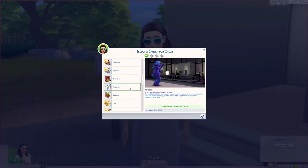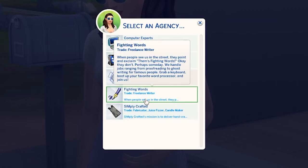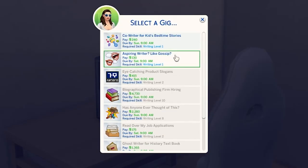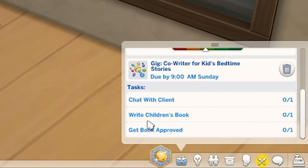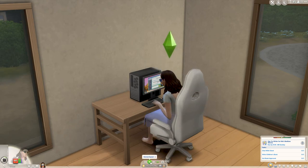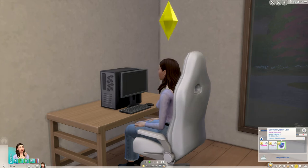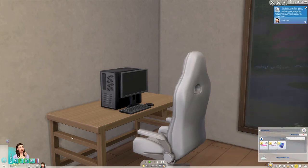You should find the freelancer career under the list of jobs. Once you've selected freelancer you will get an option to pick a trade. Once you've selected your choice of career you'll have the option to select a gig in your career panel. Most gigs will be locked if your skill level isn't high enough, but do enough jobs and you'll soon work your way up. You will have a time frame to finish the gig and a few tasks to complete. You will have to start by chatting to a client and you'll need your computer to do that. Once you've chatted to your client you can start on your other tasks. Once you've finished writing your book you can find it in your inventory, click on it and send to client for approval. Sometimes if the work is done well and submitted early you can get a bonus.